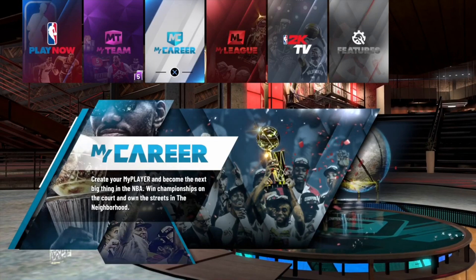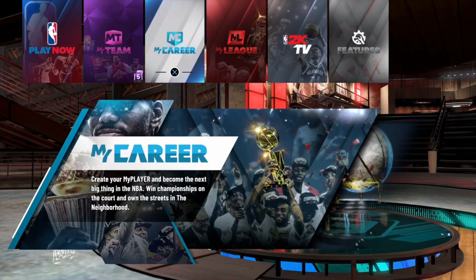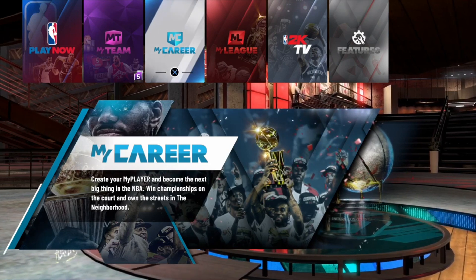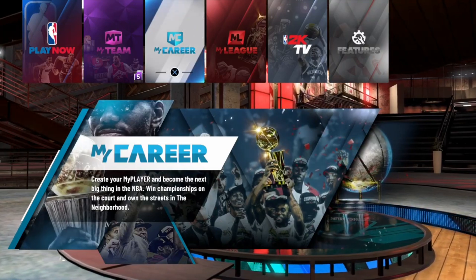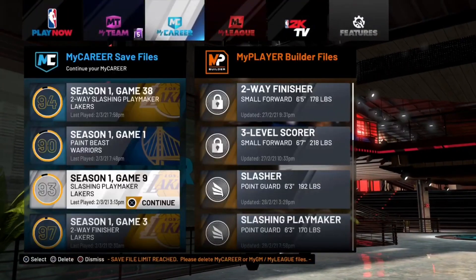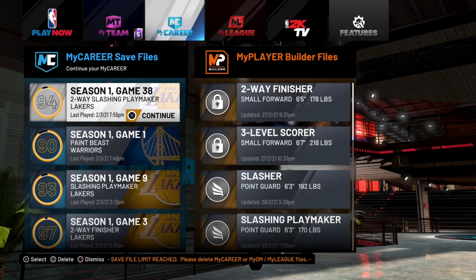First I'm going to show you guys how to do this on my two-way slasher playmaker so you can go from there and do the same process for every build you want. The first step is to select the build you want to do it on. For me, that's my two-way. Load up that build first and I'll talk to you guys once we've loaded up the build.